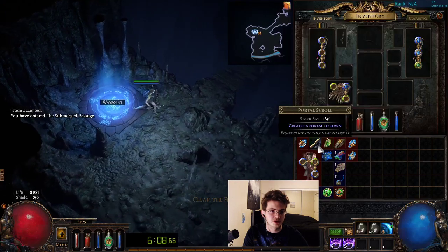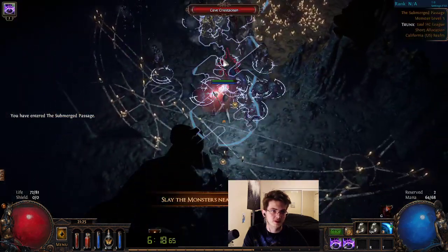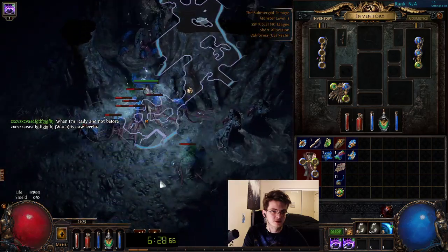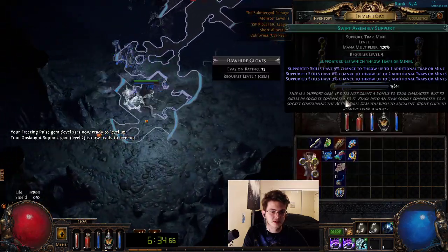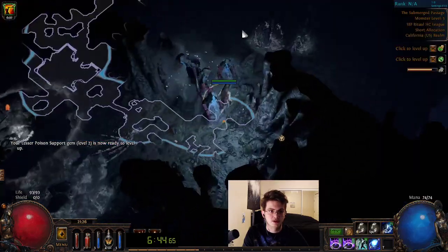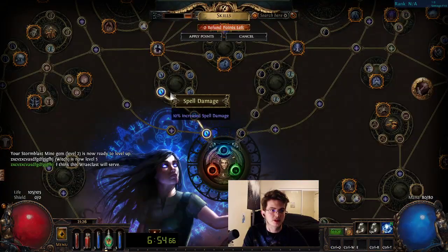I actually really want this essence unfortunately, because I'm missing a lot of my level 4 gems so my damage is going to be pretty awful. I'll probably just come back for it later. This layout doesn't approve of coming back later — unfortunate, but I could have placed that portal sooner. I can use Arcane Surge with Orb of Storms and we're good to go. The only thing we need now is a passive point.